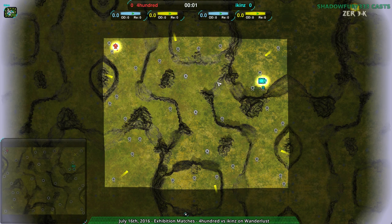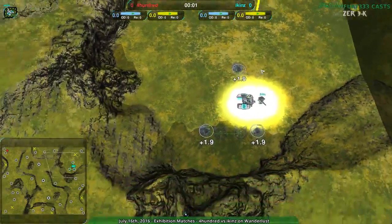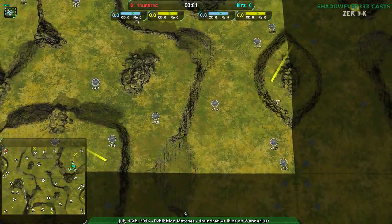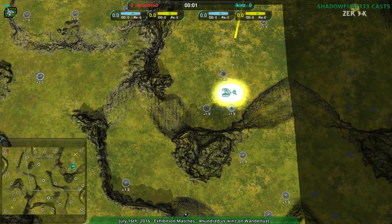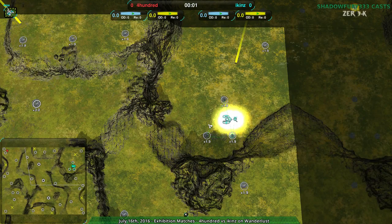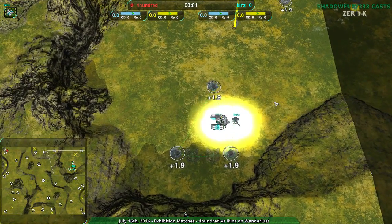First off, 400 versus Icons on Wanderlust, which I've been showing off a lot recently. It's a good map. It's well set up — it's got nice cliffs, it's got a couple good spots for starting out. I like it. I wouldn't say I like it, and then Floris, who made the map, tells me thank you, because he made the map.